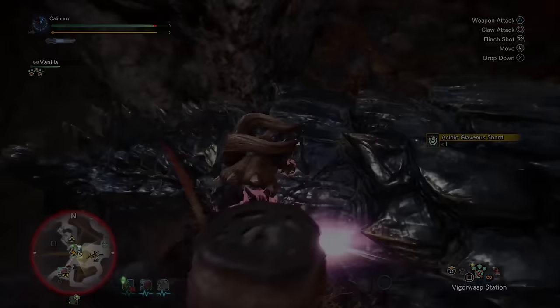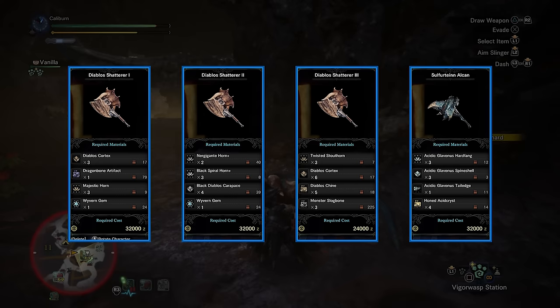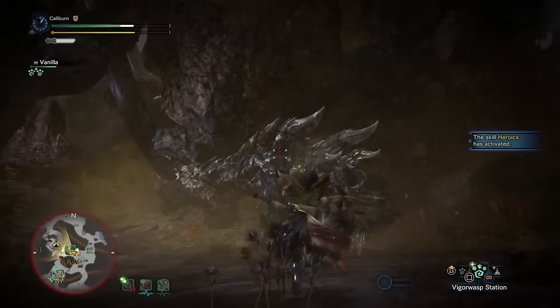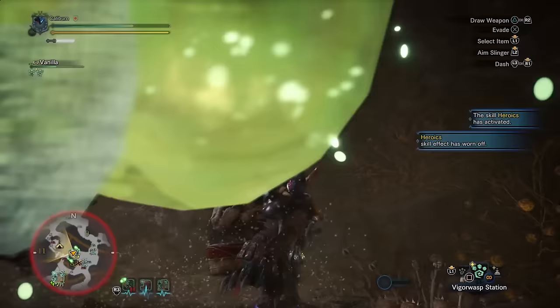The Acidic Glavenus hammer is the strongest per-hit raw hammer in the game when you take full advantage of it by going all out on the attack skills with maximum handicraft. It does become available right now, but you won't have the set to take full advantage of it for some time, so feel free to come back to this later. Start by forging a Diablos Shatterer 1 outright, then upgrade it to a Shatterer 2, followed by the Master Rank version, Diablos Shatterer 3. Now branch down to the Acidic Glavenus tree and upgrade it into a Sulfurtine Alcon. Shelf this for now and continue with the Machlab Al-Nasser 2 or the Striped Striker Plus, as these work better as gear-independent hammers.